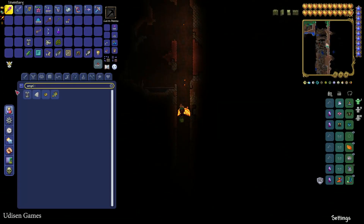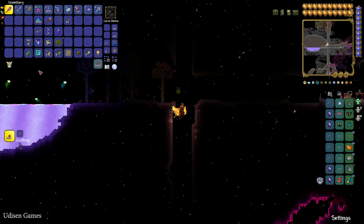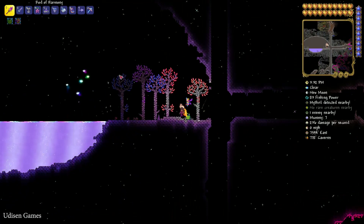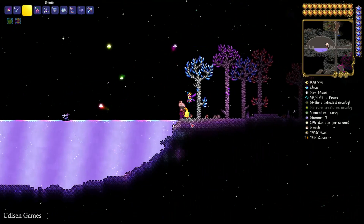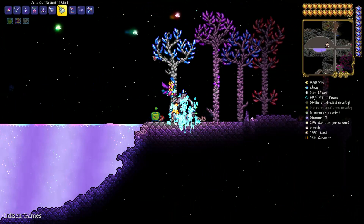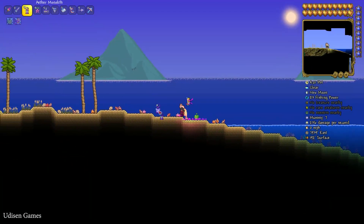I already have an Angel Statue in my hotbar. Go near the Shimmer — but don't go in, it is dangerous. Press Q to drop the Angel Statue into the Shimmer liquid. You will see the transformation animation and boom — now you have created the Aether Monolith. Place it somewhere on the surface.